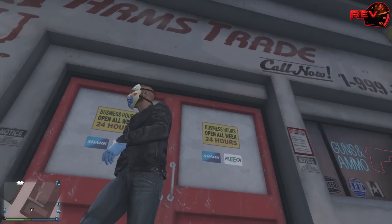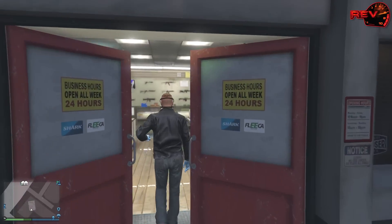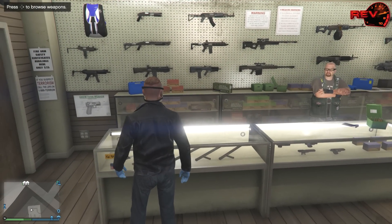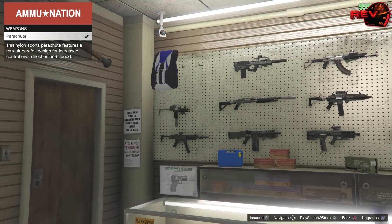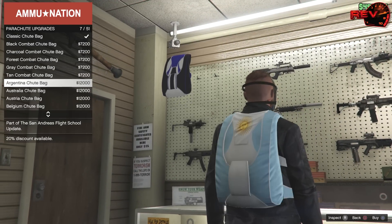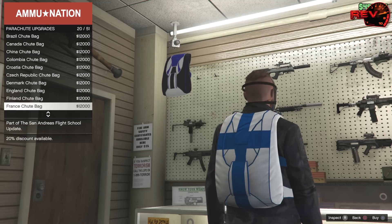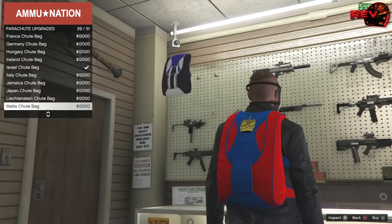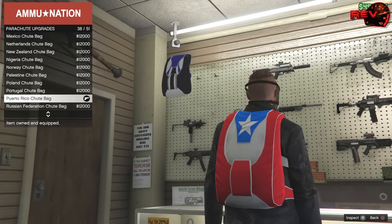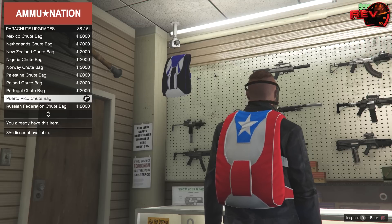You want to go into Ammo Nation - Arms Trade. Call 1-999-WEAPONS. Alright, parachutes. You want to go to bags. You want to purchase... those are cool, those are new. You want to purchase the Puerto Rico. I've already purchased it - I had to test it and make sure it worked. There it is. Purchase. Already purchased.